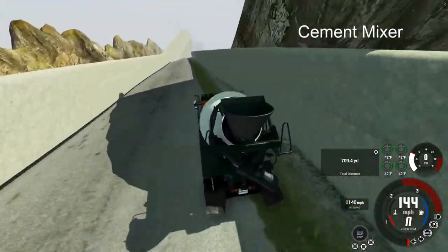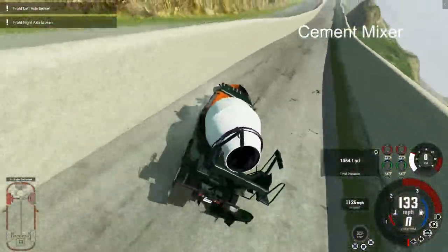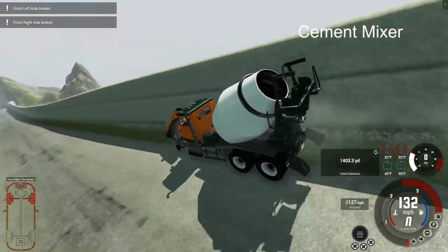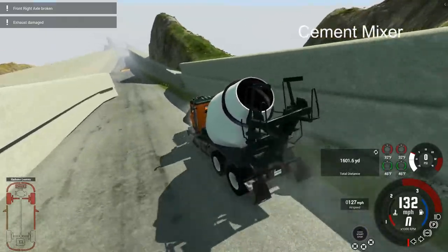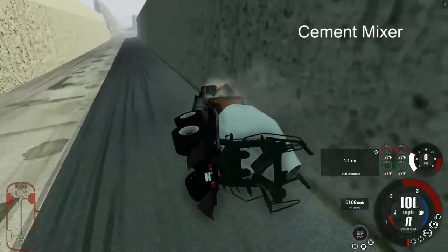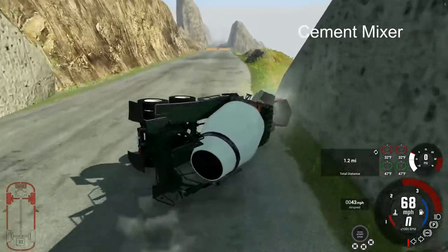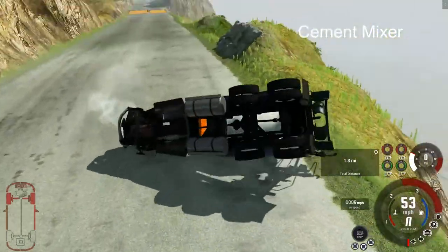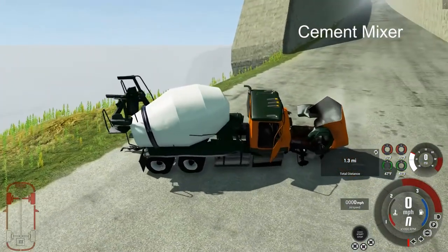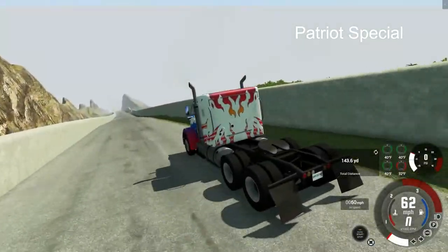Up next, the cement mixer — it has already gone past the first checkpoint off the little jut there, slamming itself back and forth among the walls. A lot of pinball action here. At checkpoint number two, very well played — taking a cue from the earlier T-Series, using that ramp to put itself on two wheels to skirt by the second checkpoint. It rights itself, however there's not enough momentum to get going and it stops.